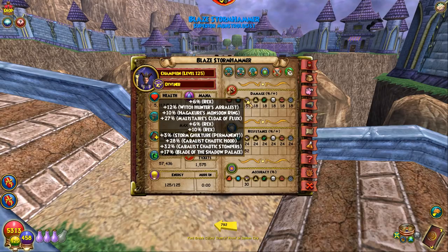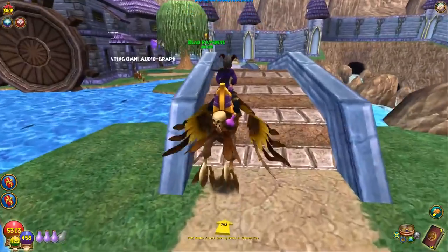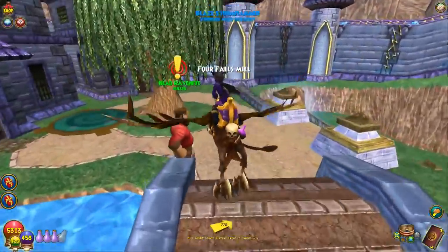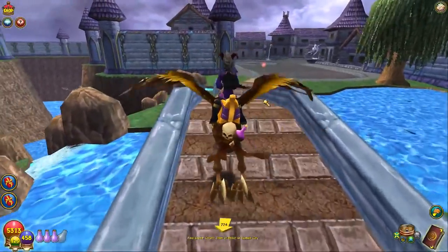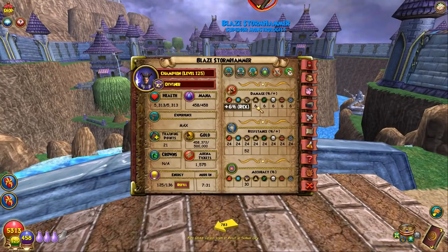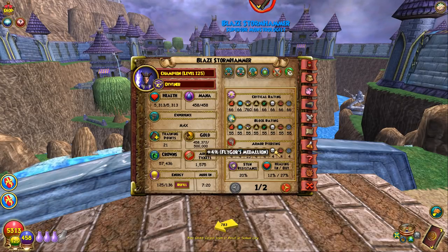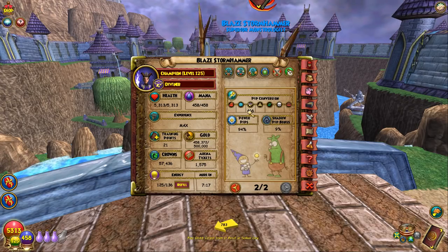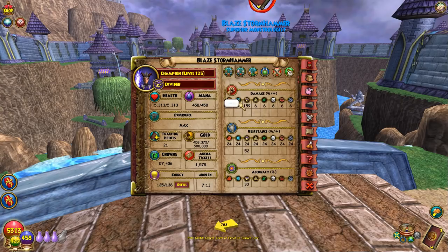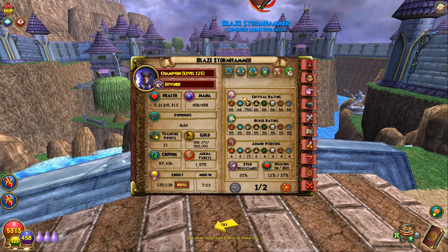So there you go — that is the setup. Amazingly, you can get over 150 damage while maintaining 100% critical. For Storm, having 100% critical is insane — that's what I go for. I love being able to critical every single time. If I didn't care about critting 100%, I could switch and have 159 damage and 88% critical. Some people are okay with critting 88% of the time and having more damage — that's up to you. But this set was designed to have 100% critical, and that's how you get that.